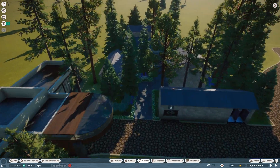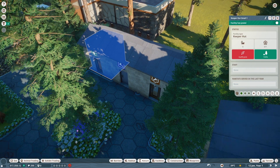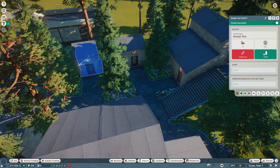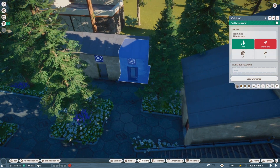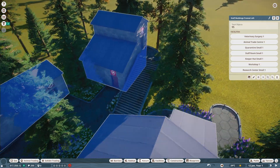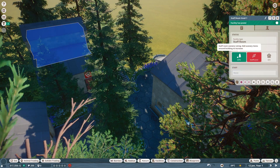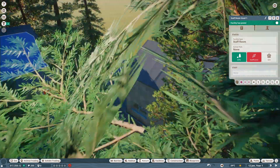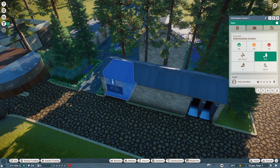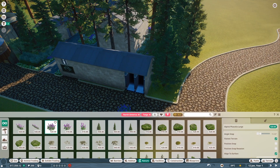Okay, so I think I got our staff center built — that took more than half of our money, holy smokes. But we've got our keeper hut, which is a good start. We've got a workshop, our trade center, our quarantine, a staff room. I tried to get everything up to max. It says add scenery to increase ratings, so I added a bunch of trees. We've also got the vet surgery, research center, an info center, and a toilet block out here.